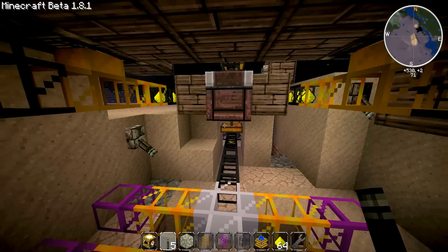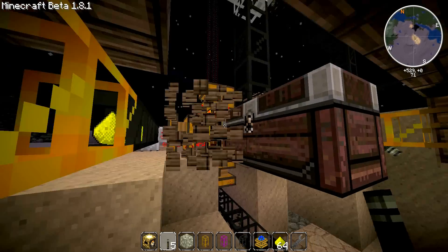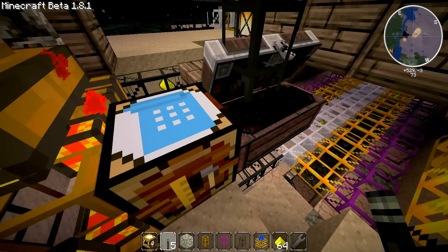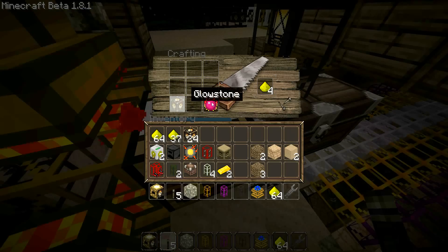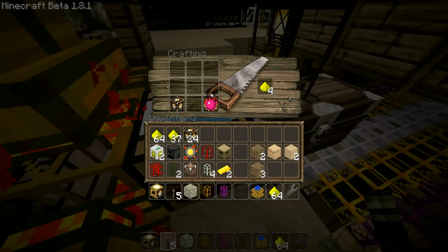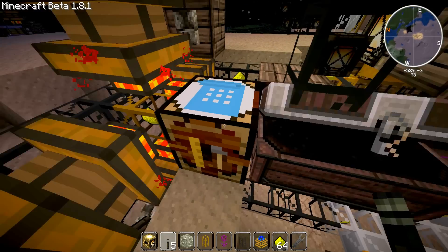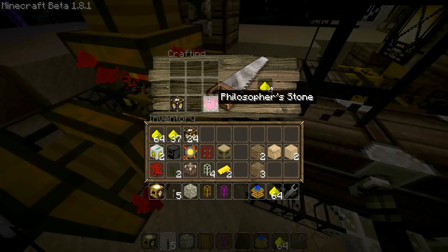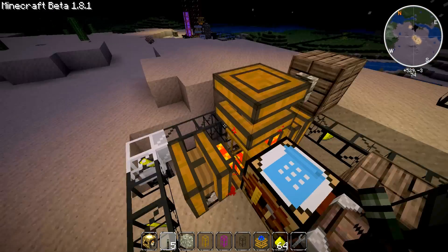Some people have trouble with getting Equivalent Exchange to work with BuildCraft. To get your glowstone, this is an Equivalent Exchange recipe which requires a philosopher's stone. If you look in this chest, you need one glowstone and one philosopher's stone, otherwise it won't know that it can make this — because it's not sure if it will use up the philosopher's stone in the recipe. So you need to have a philosopher's stone in the chest for the crafting to work.